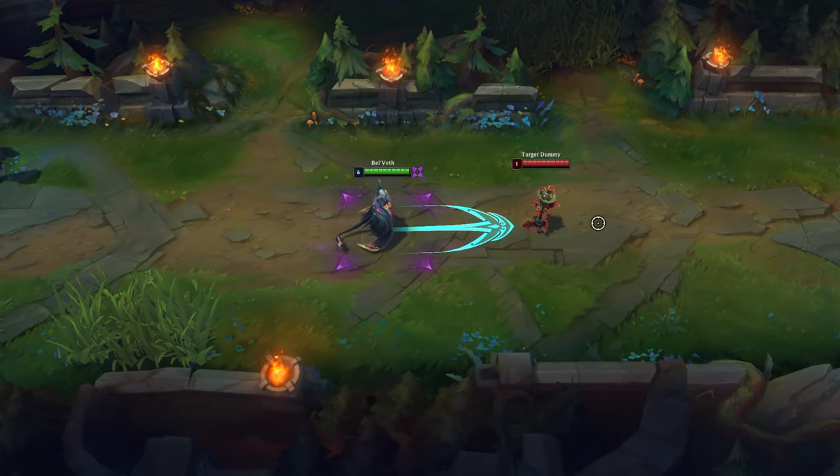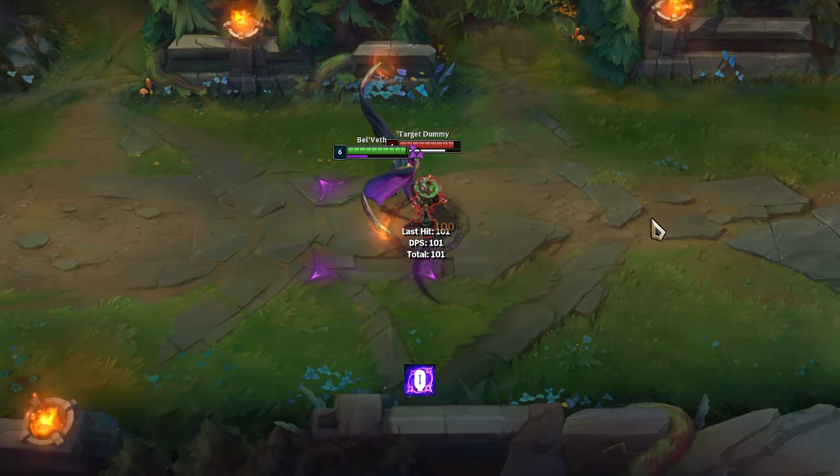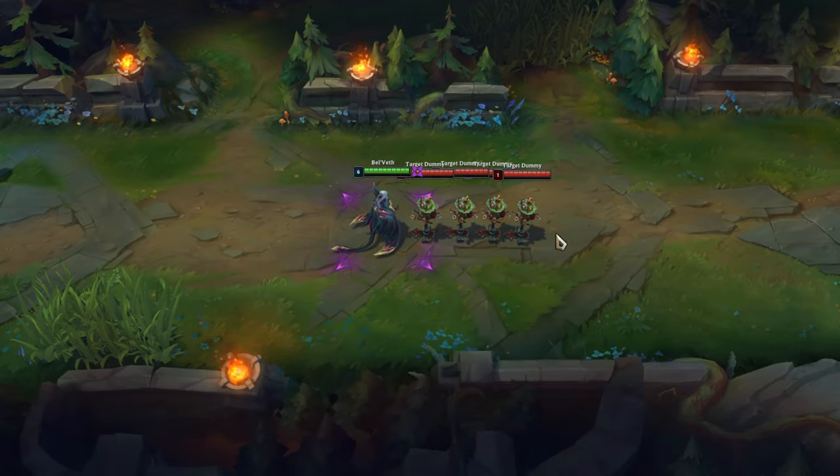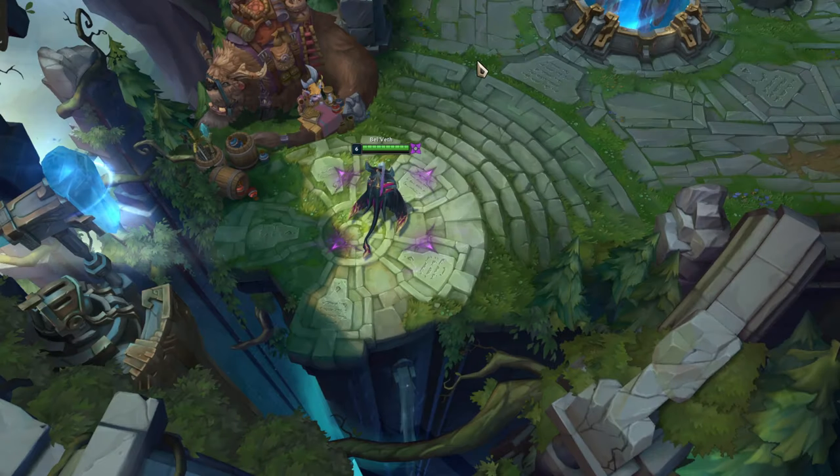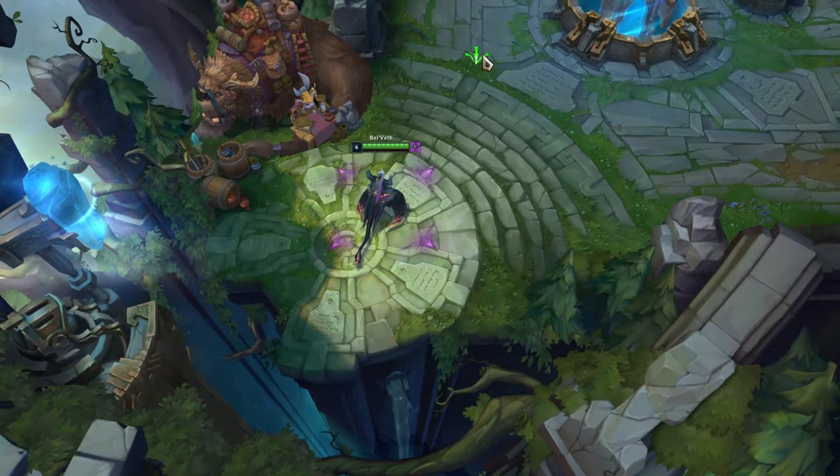Belvede's Q hitbox is bigger than the spell's indicator. The Q dash can deal damage to multiple opponents and the damage is almost the same for all opponents. When you are at the base, you can use her Q to get to the other lanes faster.